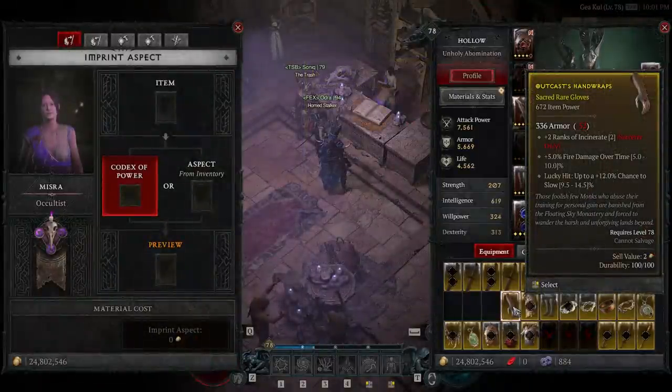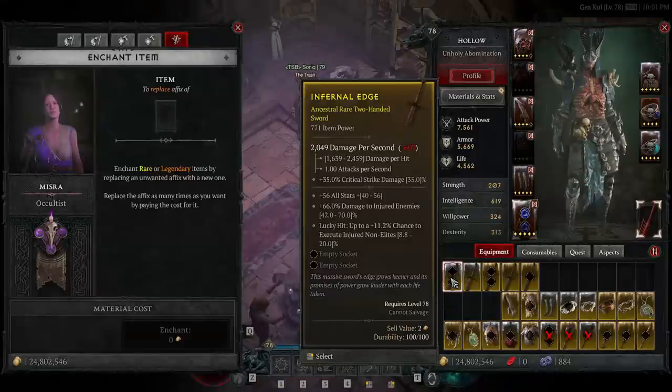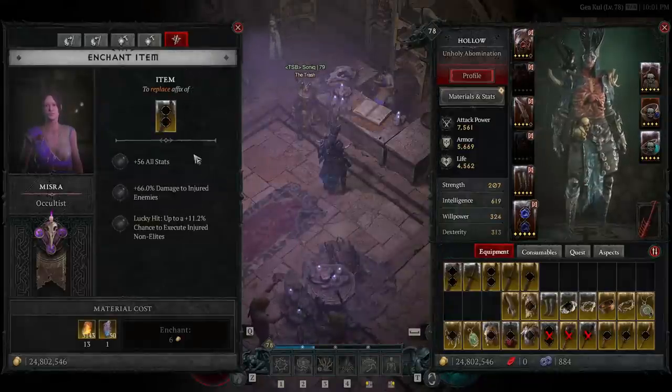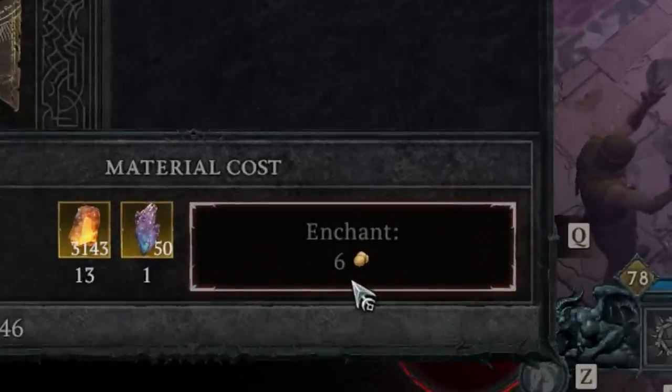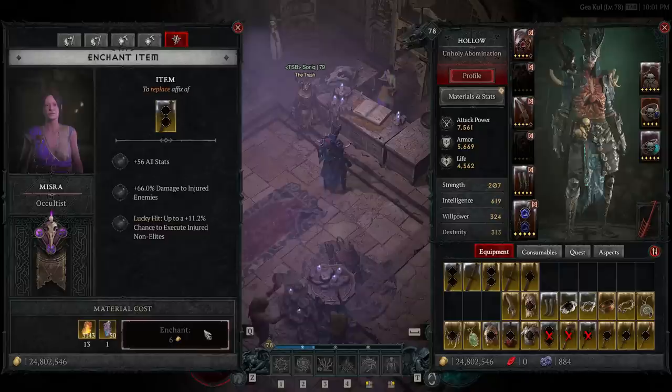There's another interesting detail about these items — they sell for insanely cheap, so they're really not worth selling or farming for money. But that's actually a positive thing when trying to get the perfect item, because when you re-roll the stats for enchanting, it costs next to no gold. This can cost hundreds of thousands or even millions normally, so the fact that it's so cheap to re-roll is honestly incredible.